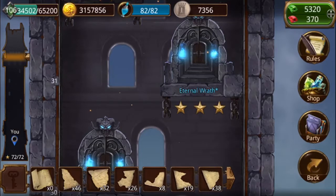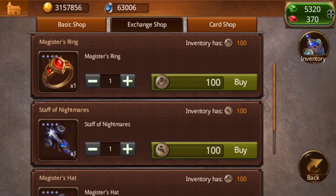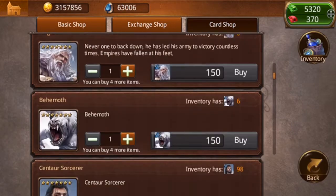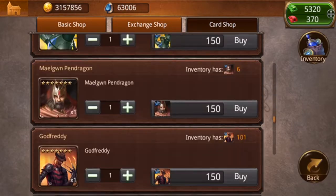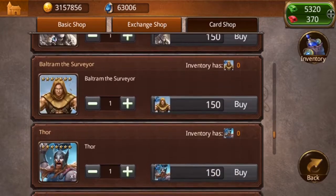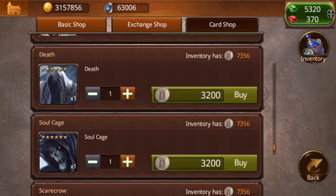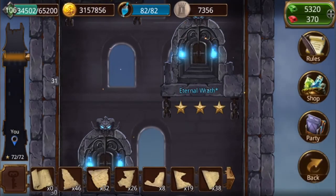You can get conquest emblems and redeem them in the card shop at the bottom, where you can redeem tokens for six star cards right now - Sir Percival, Arthur the Young, Death, Soulcage, Scarecrow, and Sir Lionel. Not great cards, especially now with seven stars and everything, but still it's not bad.